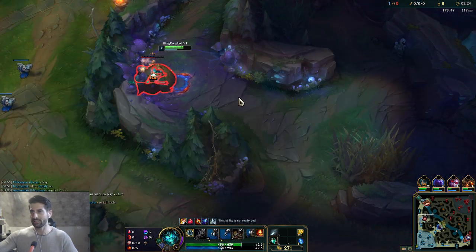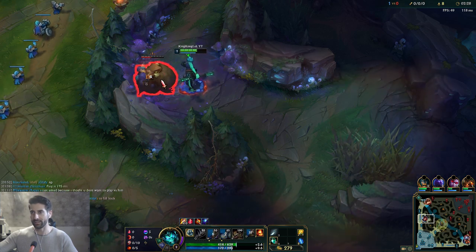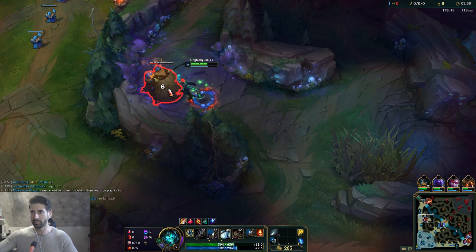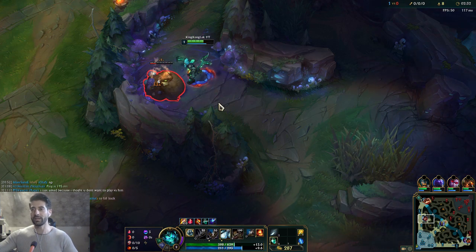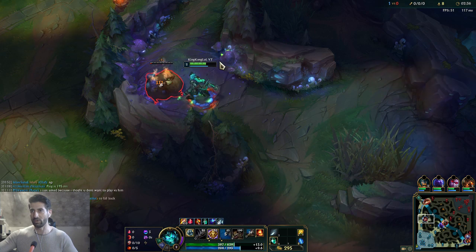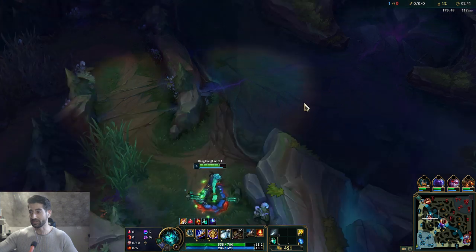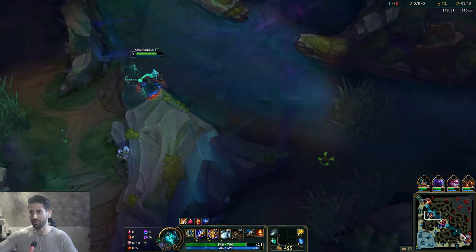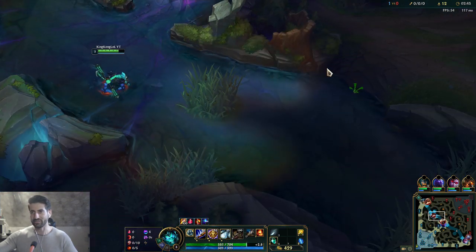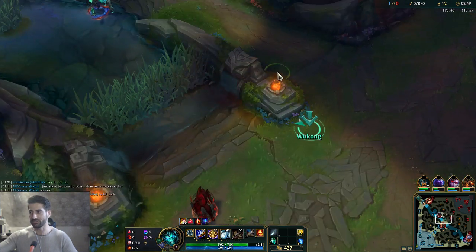We will get level three with three camps — it's possible because they buffed the Gromp a little bit XP-wise, so you receive more XP out of the Gromp camp. And they nerfed the Krugs camp, so the most broken camp right now after the buff is the Gromp camp.